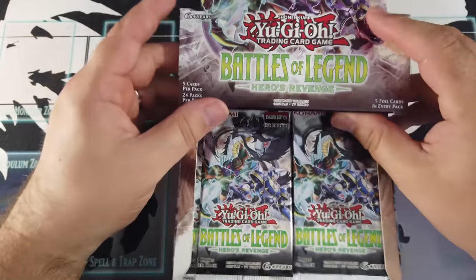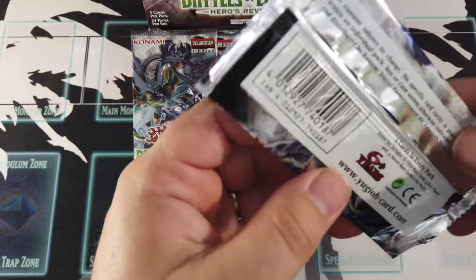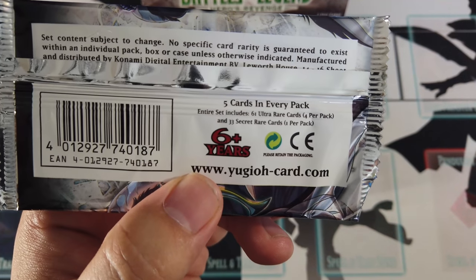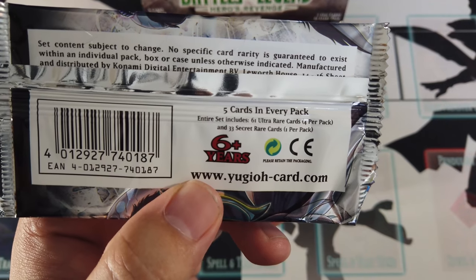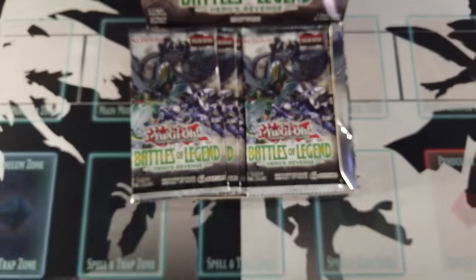I think it's Ultras and Secrets. The entire set includes 61 Ultra Rare cards — 4 per pack — and 33 Secret Rare cards, 1 per pack.